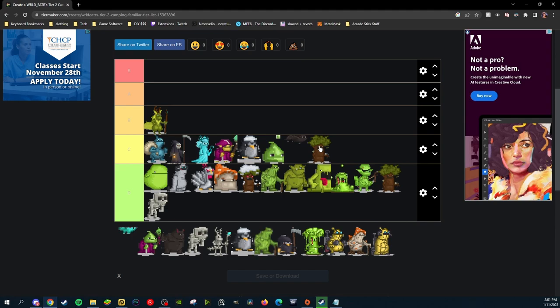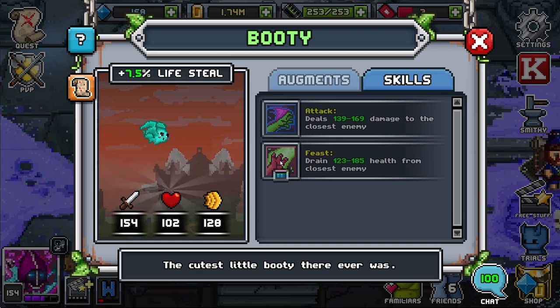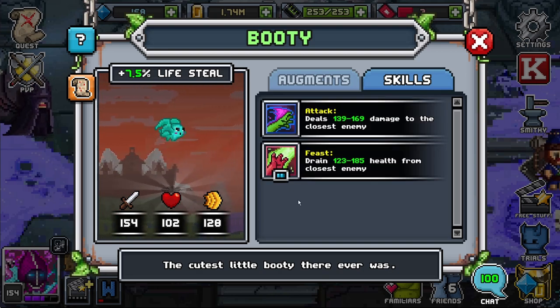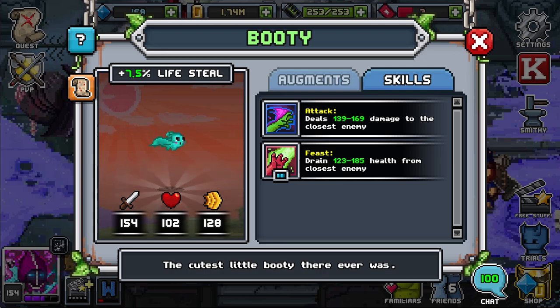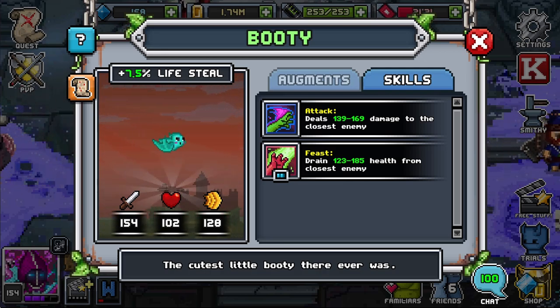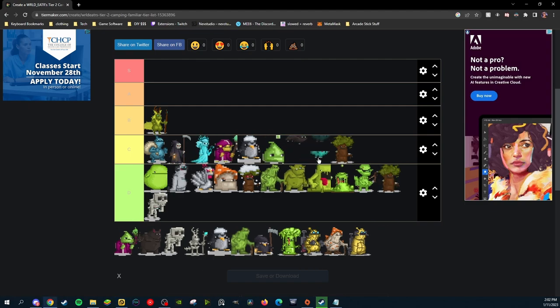Up next we have a fan favorite, Booty. Booty is pretty much the same as Batty, just with lifesteal and their name's Booty. I'm going to automatically place them in C tier right above Batty only because they are Booty — but if you want my honest opinion, they belong in D tier and so does Batty. Actually, Booty is going into E tier right after Batty. These three — Batty, Booty, and Assistant Oak — should honestly be in D tier; I just needed more C's and I like these two.